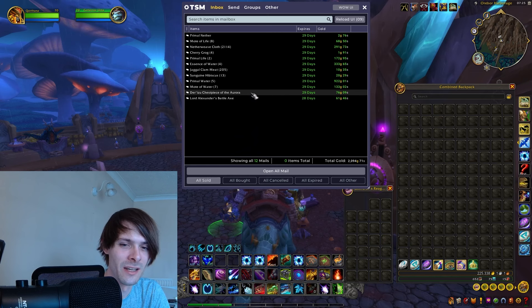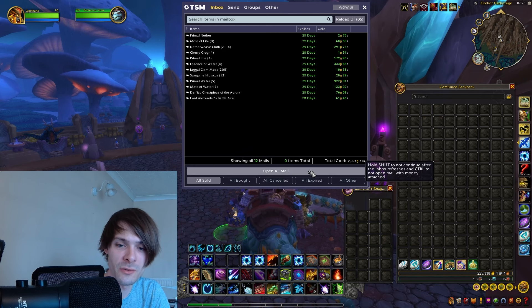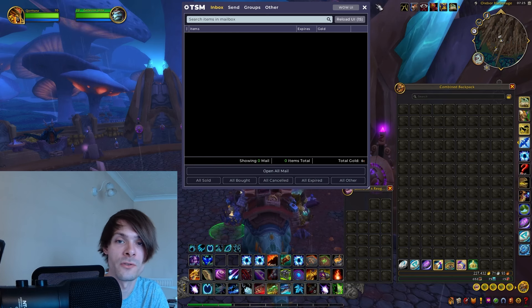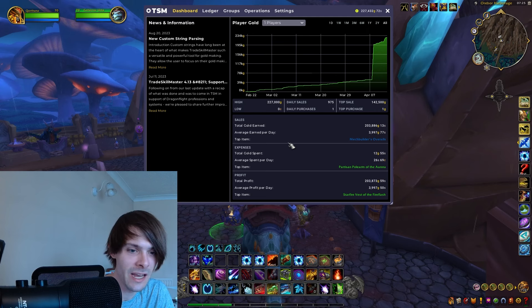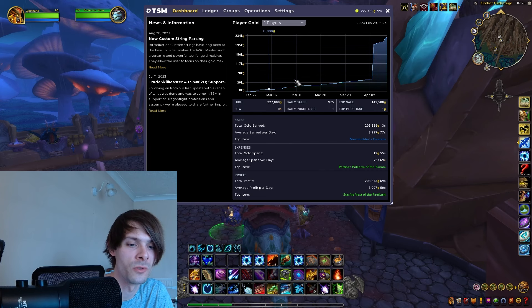Overall we pulled in 2,094 gold, bringing our TSM total to 227,432 gold — and the graph is currently trending up. I do need to update my TSM. Our biggest gold earner is the Mechbuilder's Overalls from the other day, not too bad. It looks like we have an expense listed — I'm guessing that's from relisting on the auction house.